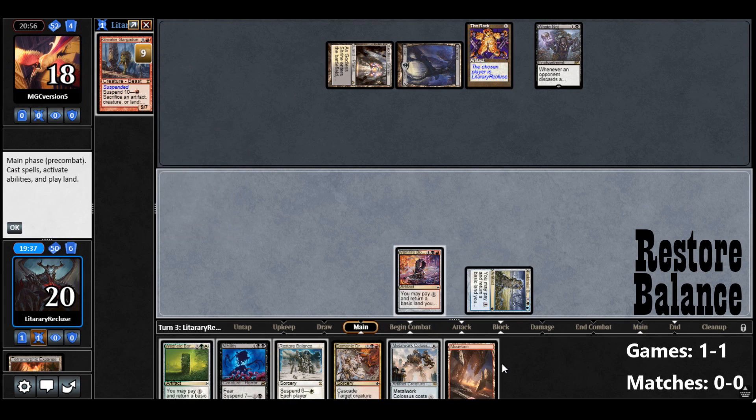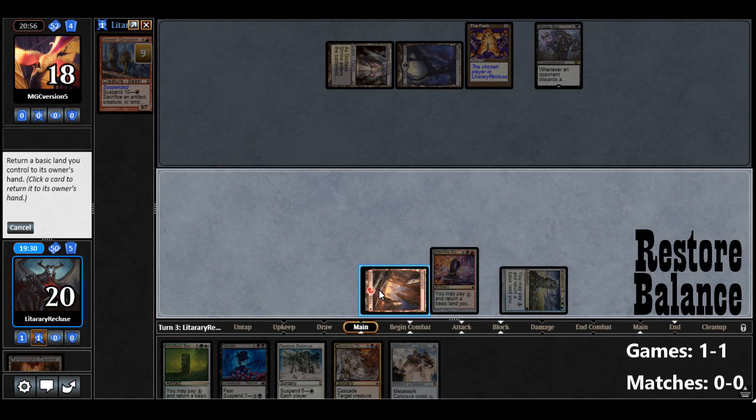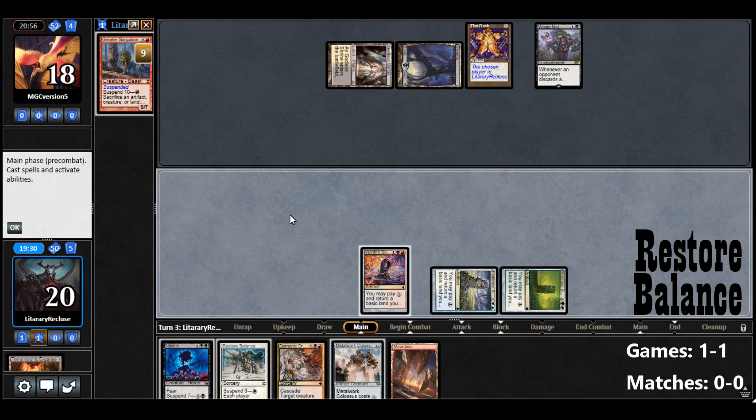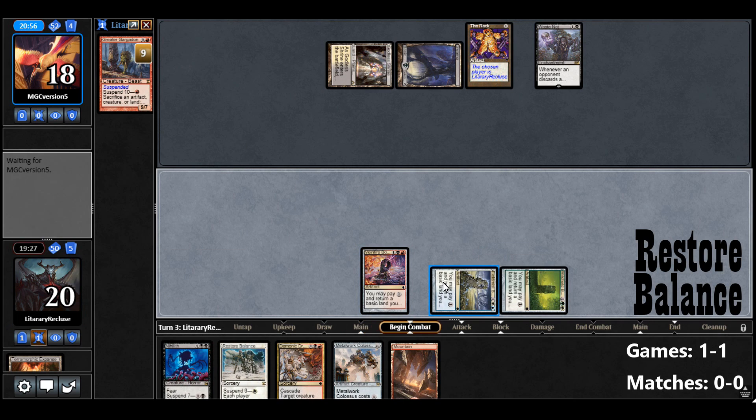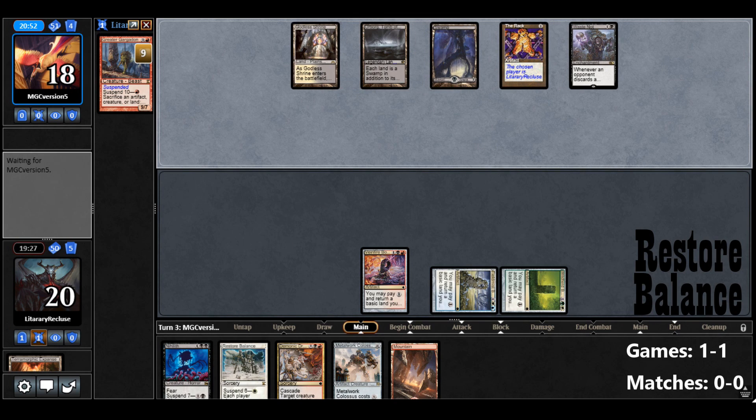Metalwork Colossus — that's not bad. You might end up having to discard it though. Get a Border Post in play, let's get another Border Post in play. I'm not going to worry about Nihilith — I think we're going to discard Nihilith. If we get really lucky and top deck a Border Post, we can clear their board and then get a Metalwork Colossus in play — that would be ideal.